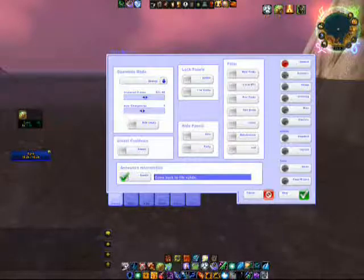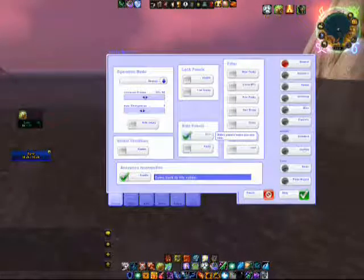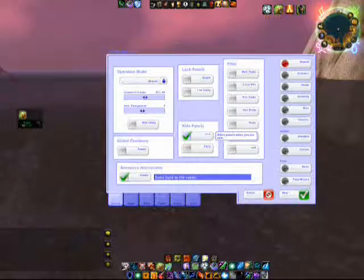Hide Panels: if you're by yourself and you don't want to see the healing add-on, all you have to do is hit solo, and there it goes — it's disappeared. I like to see it when I'm by myself, so I click it on.